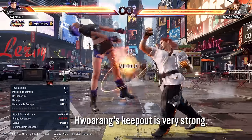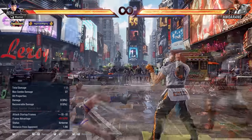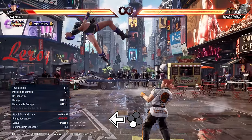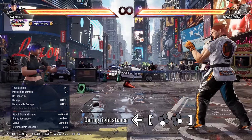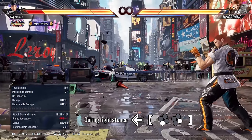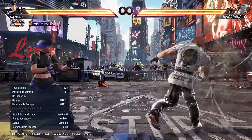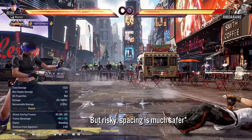His own keepout game, however, is very strong. If he's not running into you, be careful approaching him, as his down forward 2 and back 3 can easily catch you. If he randomly switches stance when mid-range, watch out for backlash, which is another one of his great keepout tools. You can duck or space it, but the recovery is really fast for some reason. High crushing moves work well here if they're getting predictable.